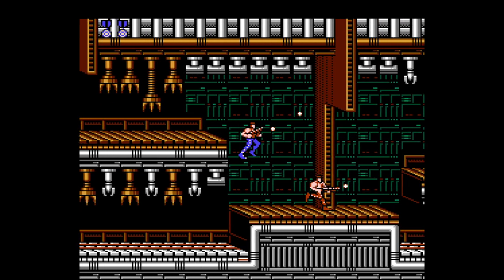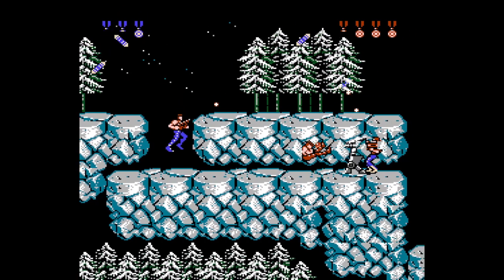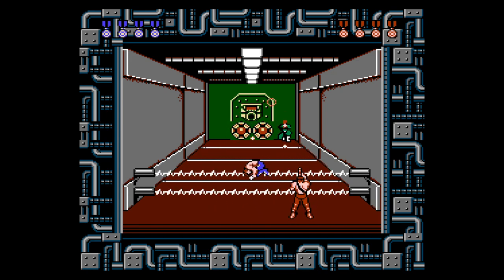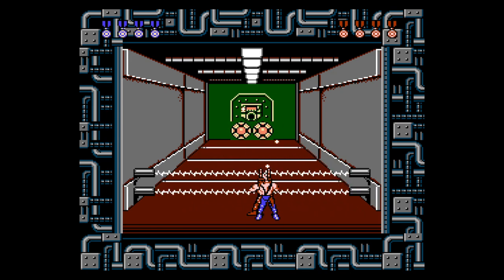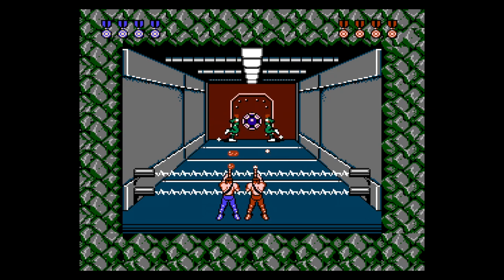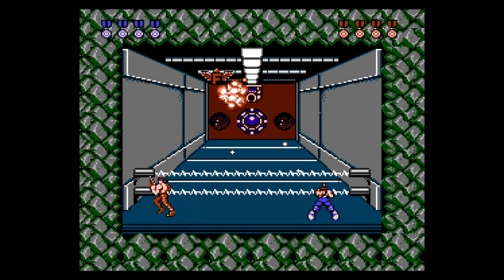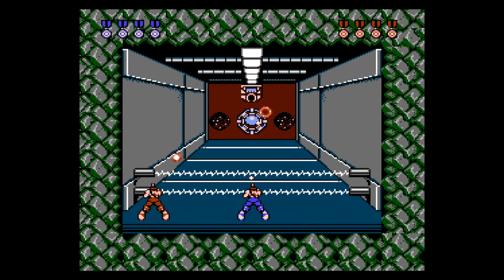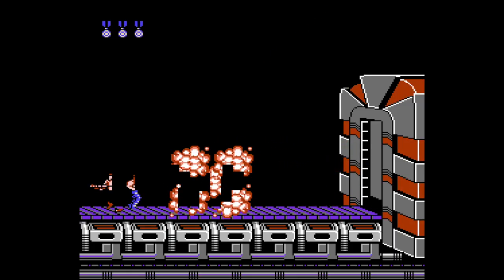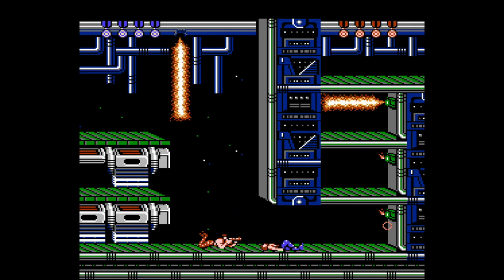Each level has a distinct challenge — from these claw game arms to vertical platforming to just this one guy with a gun who somehow kills me every damn time. The behind-the-back perspective levels are especially engaging, where you're navigating a pseudo-3D environment while dodging bullets and shooting targets. There's some electricity that doesn't hurt you and doesn't block you, but it looks and sounds cool when you hit it — so at least it's got that going for it. With the 30 lives code, Contra is definitely doable, even beatable, especially if you're teaming up with someone who owned it growing up.